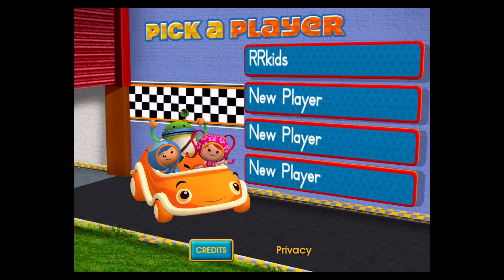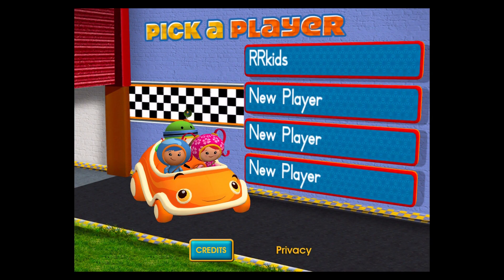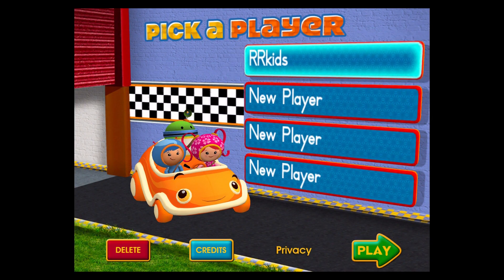Tap on a space to add your name or choose it from the list. Tap play to start racing.